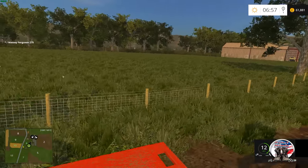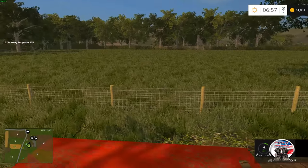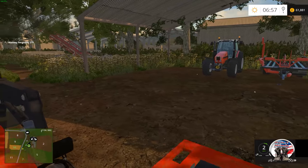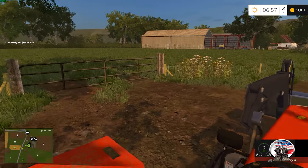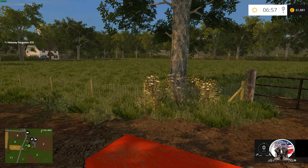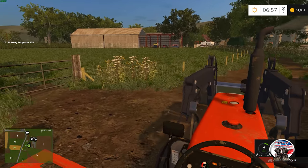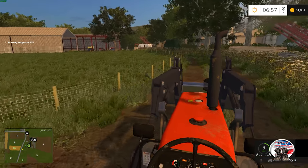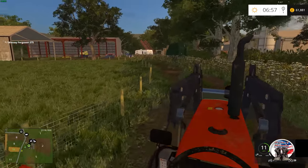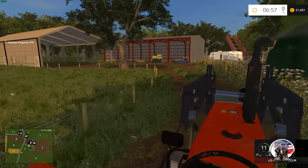Over here on the left is field number four — a nice big-size grass field. There's a nice little storage shed here too. Because the farm is so small, I think I'll put a big storage barn in this field and use it for bigger equipment storage. We're not going to have massive equipment on this field, I don't think, and it's also up to Chris as well — we're going to choose equipment together. This map is pretty tight, so we can't get too outrageous with the equipment.